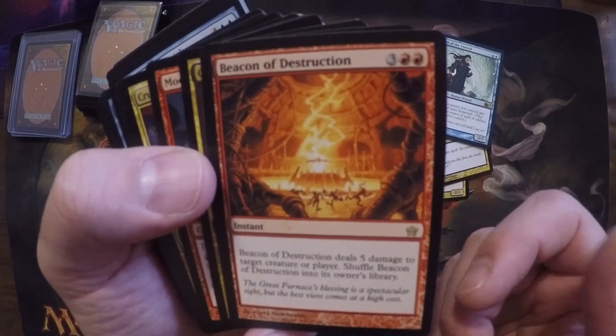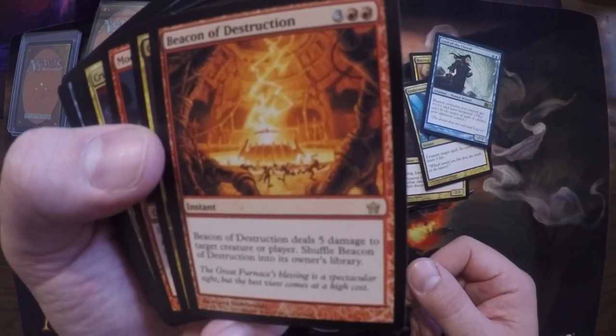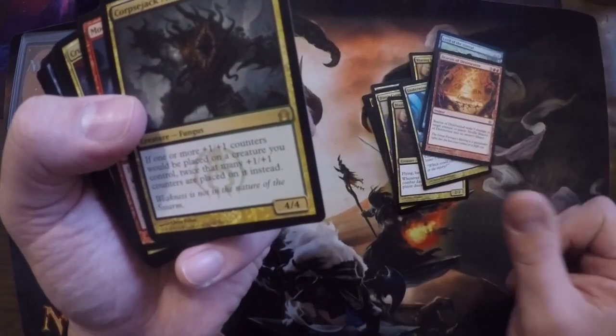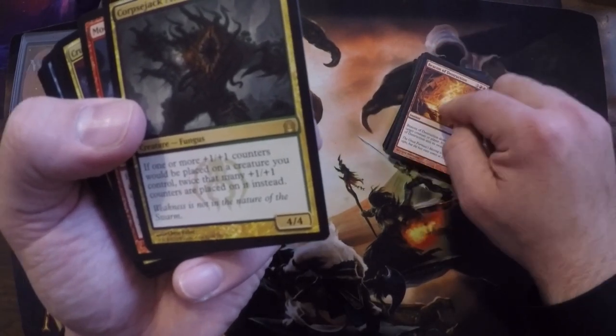Beacon of Destruction — when I first saw this card I'm like, what the hell is this? But it's the red Beacon. I played the black one all the time and love it, and I forgot there even was a red one. Look at that. Corpse Jack Menace is up next — this card has really had its time in the sun.